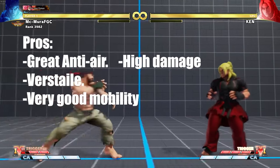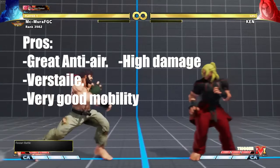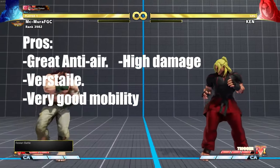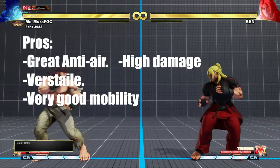You will notice that Ryu also has really good mobility. His forward dash is particularly strong in this game and the back dash is very good as well. His walk speed is nice but it is not the best, though it is functional of course.